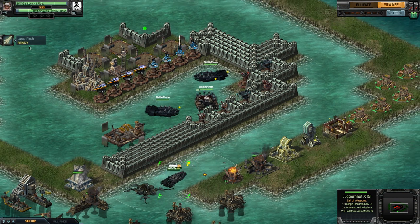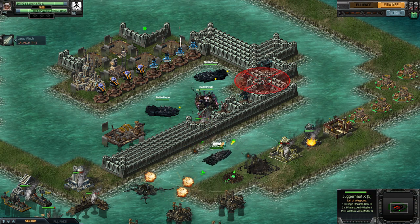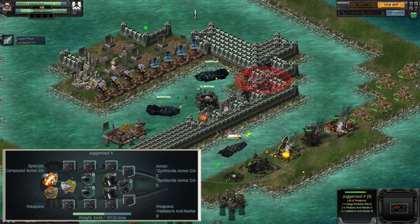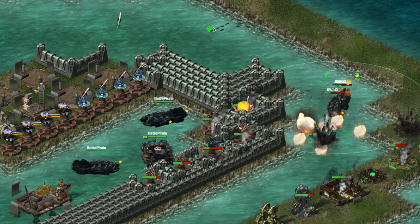The fifth tier prize features the blueprint for the brand new hull, the Juggernaut X. An improvement over its counterpart, the Juggernaut X has resistance to slow effects and houses an additional weapon slot. It's also the most durable offensive cruiser to date and has more inherent armor. And most impressively, the Juggernaut X boosts the values on each single piece of all equipped armor by 50%.